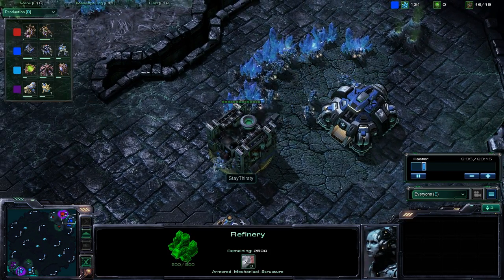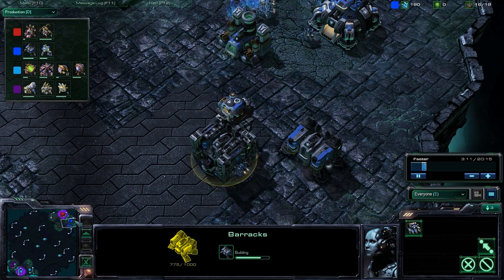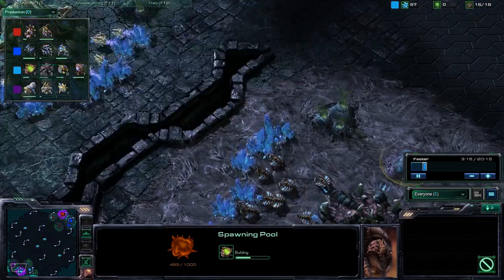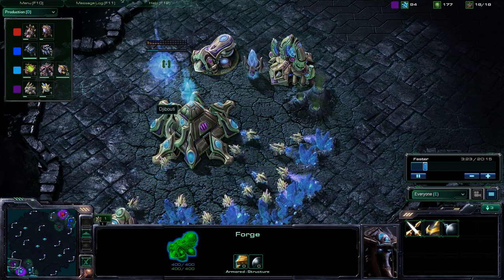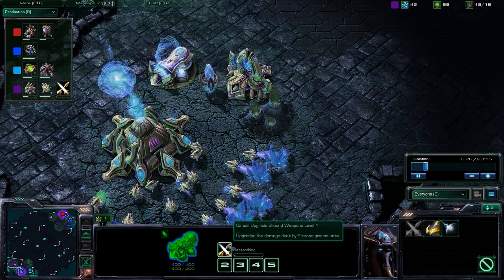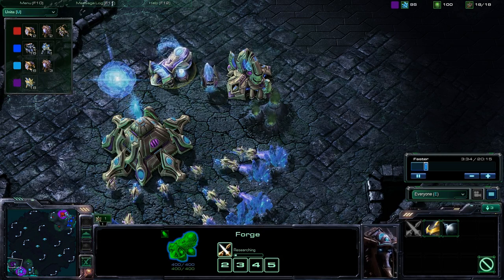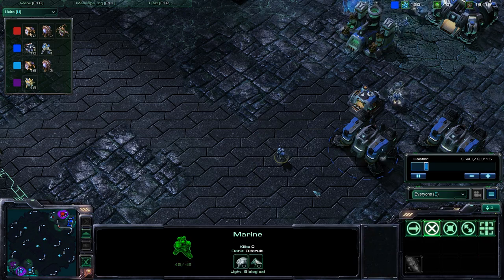This guy has a nice rack going. My spawning pool is just coming up. A forge is already on its way — let's go back to production. He's getting research already with no units. Look at units here — one marine for Team Evil.